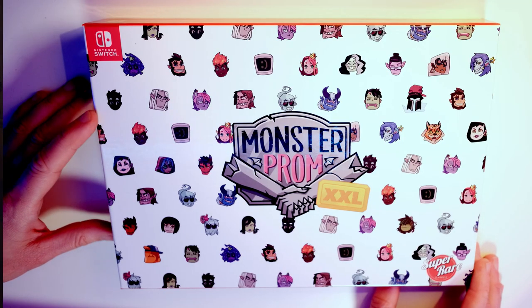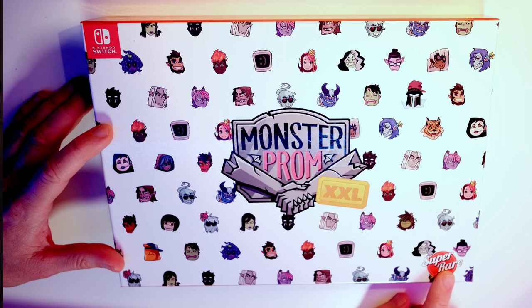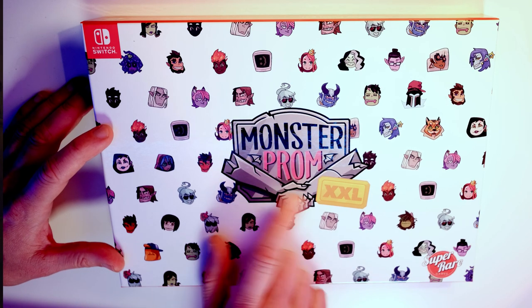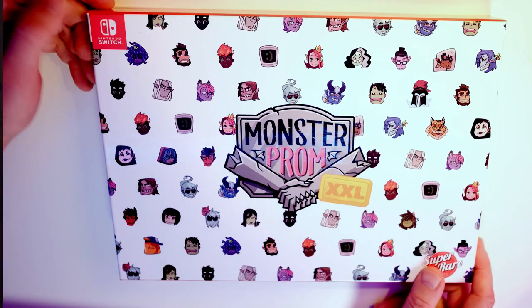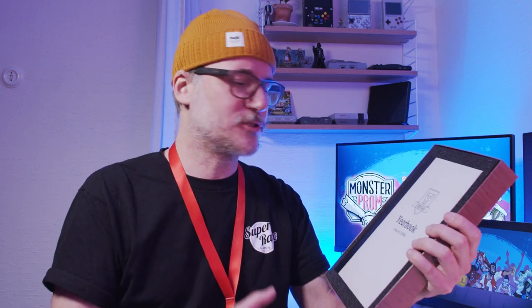First we have this beautiful box cover. So this is the cover — all the characters here. Super Rare logotype as usual. And here we've got that Monster Prom XXL logotype. I think this is one of the coolest editions that Super Rare has done. They've got so many things jam-packed into this box.